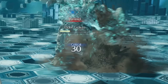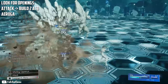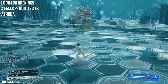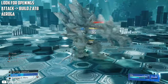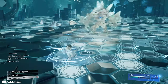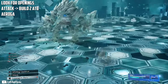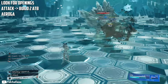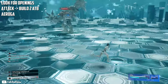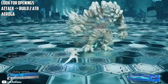He should have less than 50% health left. In my case, he was about to use Kamel, so just going to evade it. Look for openings to build ADBs between his attacks. Watch out for his mines and try not to get close to them. When you have two ADBs, do an Aroga. Keep your distance and land some attacks whenever you get the opportunity. Once you have two full ADBs again, Aroga to finish the fight.